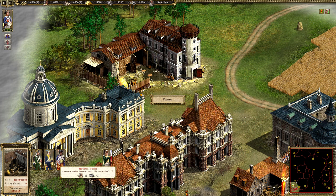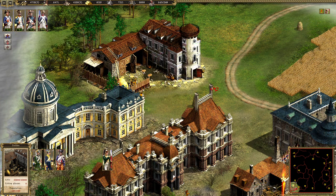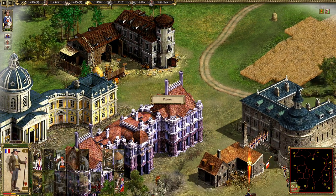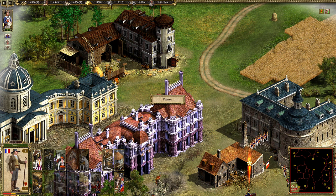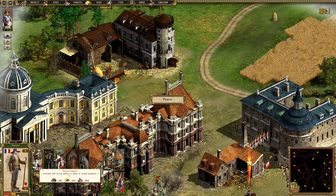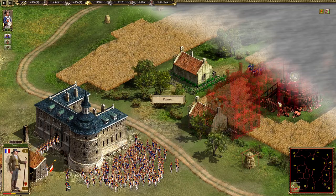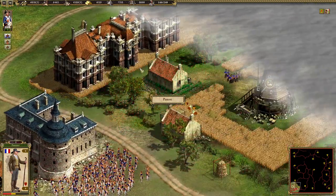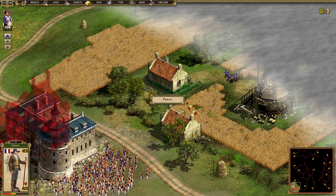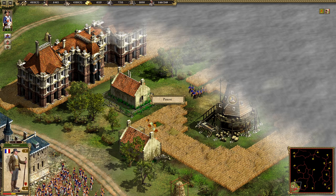We also have the Mounted Hussar with average melee damage and a short-range case shot. I think I'm just going to make Mounted Chasseurs at the start. I could build a second town hall to get more resources — why not? I can also build it next to the mill so we can put our own peasants on food here. I think I'm going to do this.